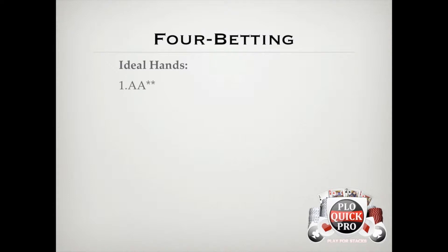Regardless of whether you're in position or out of position, if someone 3-bets you full pot when you have aces, you should always be 4-betting full pot for a few different reasons. Even though it's rare, people will fold to your 4-bets, which is fine, because remember that equities run a lot closer together in PLO, so preventing them from realizing their equity and picking up some dead money in the process is definitely a victory.